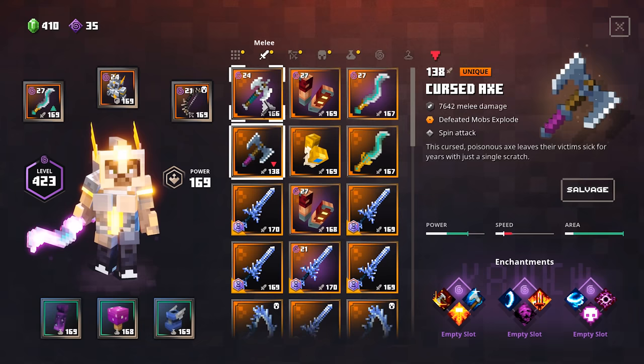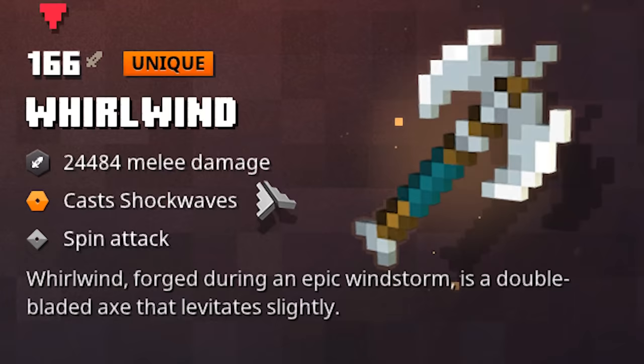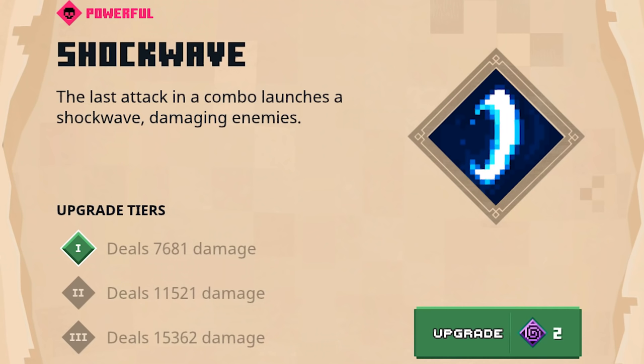So let's first off showcase the Whirlwind Axe. Out of the three weapons right here, this one definitely deals the most damage. It has a very high base melee damage, but this also comes with a much lower attack speed. This one also has Shockwave as a built-in enchantment, which is a very cool one because it will automatically give you some extra AOE. And yes, for the curious people, this one is indeed a built-in Shockwave enchantment — the last attack in a combo launches a Shockwave, damaging enemies. A very awesome AOE and ranged attack, but on Tier 1 it won't deal that much damage. Nevertheless, very great to have on your weapon.